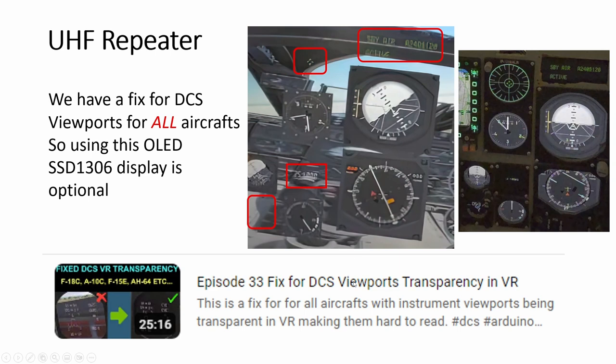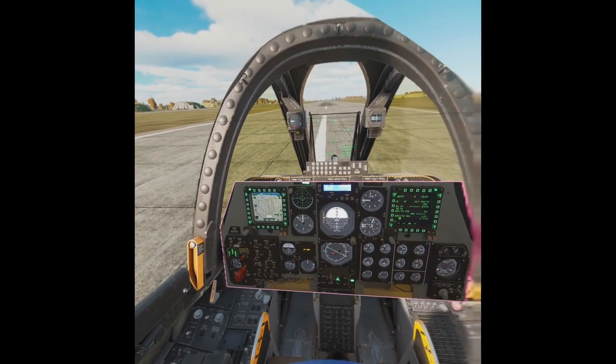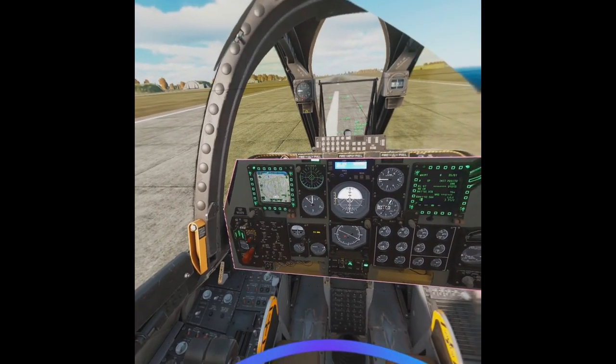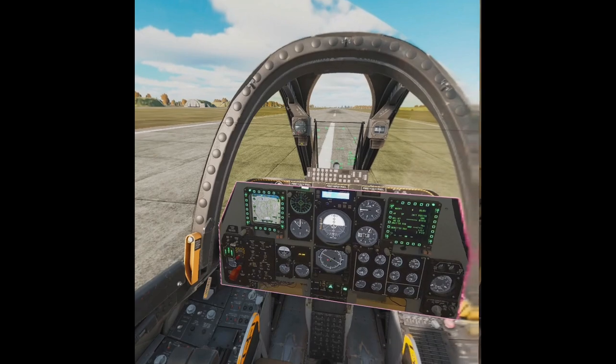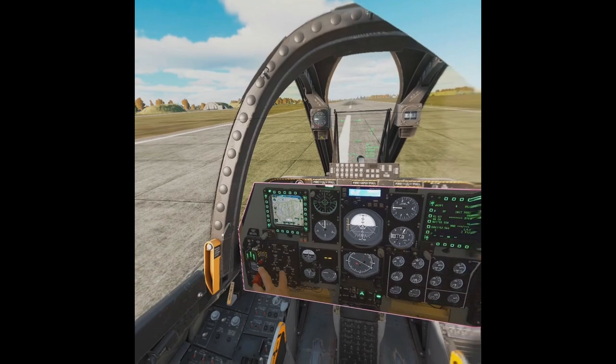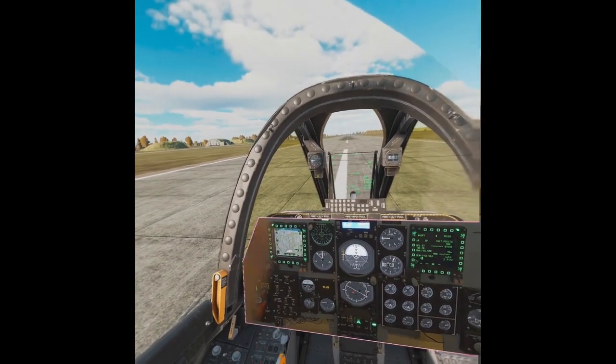So we've seen NMSP and the UHF repeater and how to build them. Now let's take a look at them in action. We're back in the A-10C with NMSP and UHF repeater done. These displays have been explained in the previous video; the camera doesn't pick up the contrast well, but if I move in you can read it a bit better.